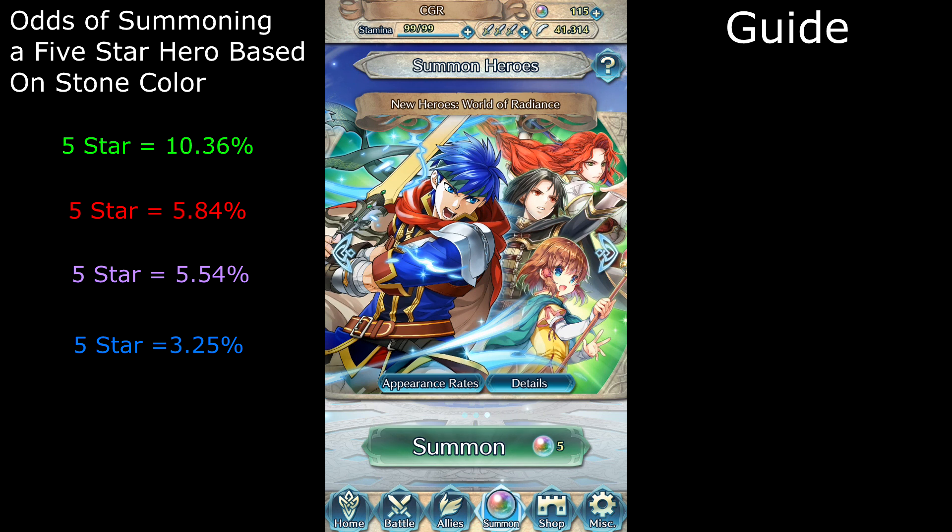But if you want to get even better odds, not only do you need these numbers, but you'll also need a technique that will work exclusively with this current banner. If you wonder where most of my numbers come from, they come from the formulas in my previous video down in the description.